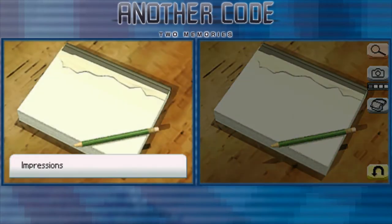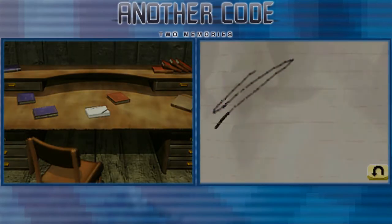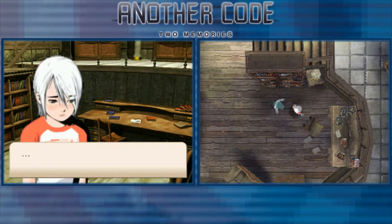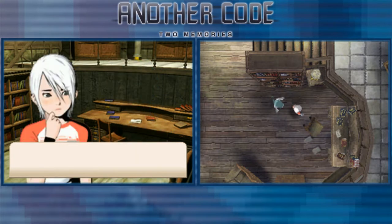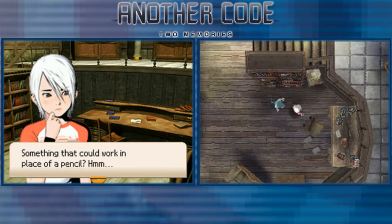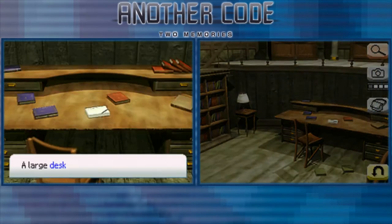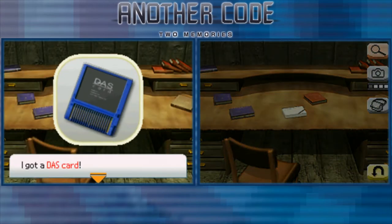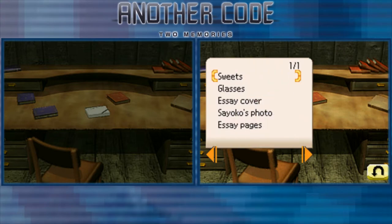Impressions have been made on the new page — what was written on the page that was torn off? Oh, the pencil broke. Ashley, do you have anything that could work in place of the pencil? Not right now. In the drawer is a small card — I got the desk card.